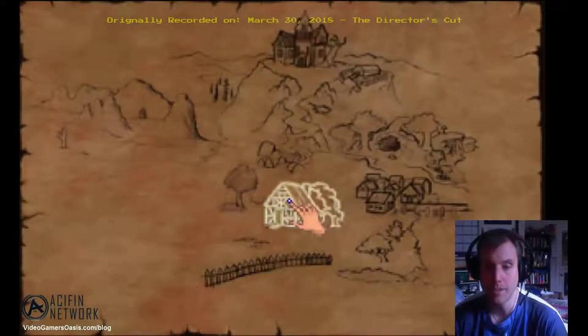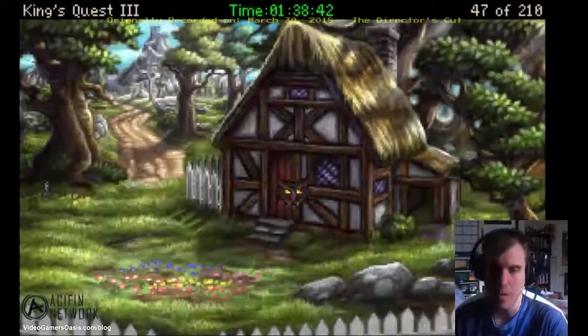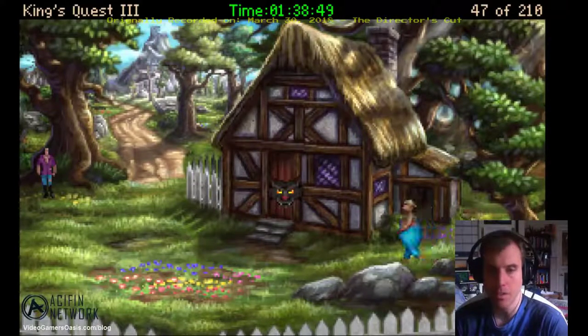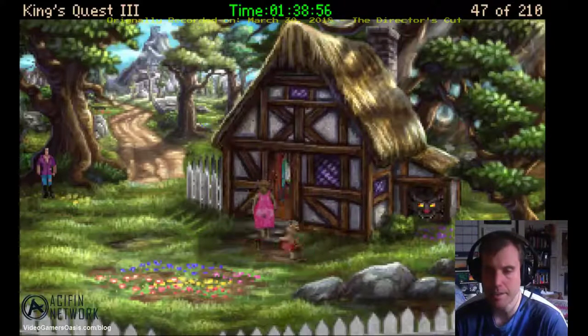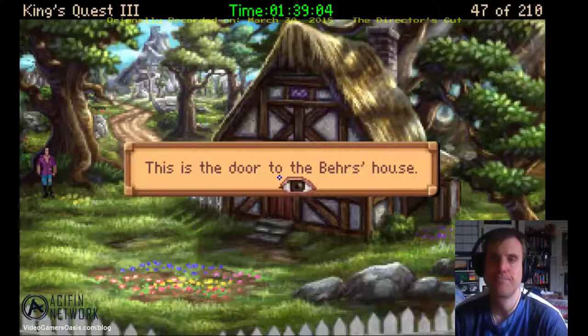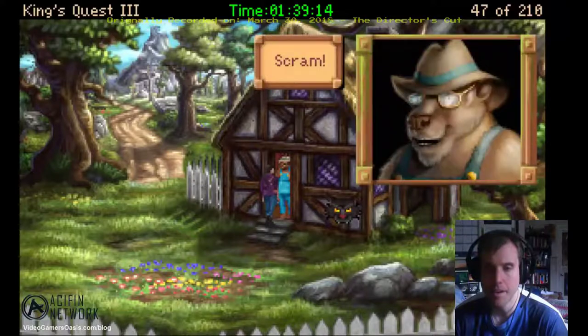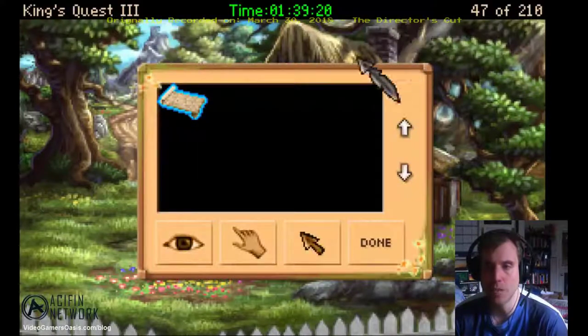We're going to the Three Bears. Oh, there are the three bears right there — they're coming home. This is the door to the bear's house. Let's knock on the door and say hi for a moment. Scram! Okay, that sounded final. We're going to have to relocate somewhere else. Let's see where else we can go — let's go to the village.